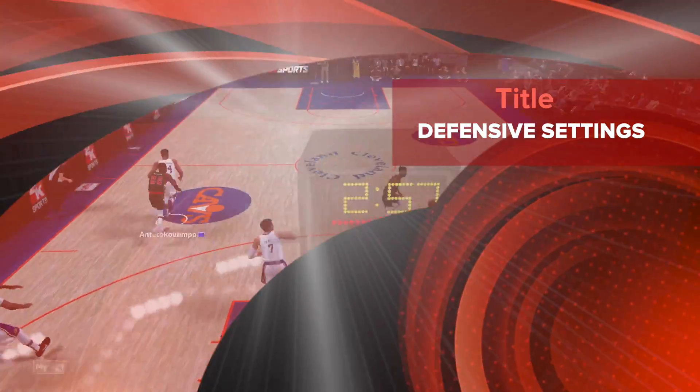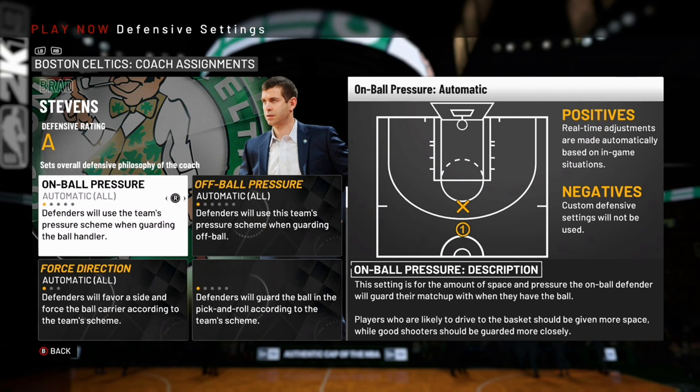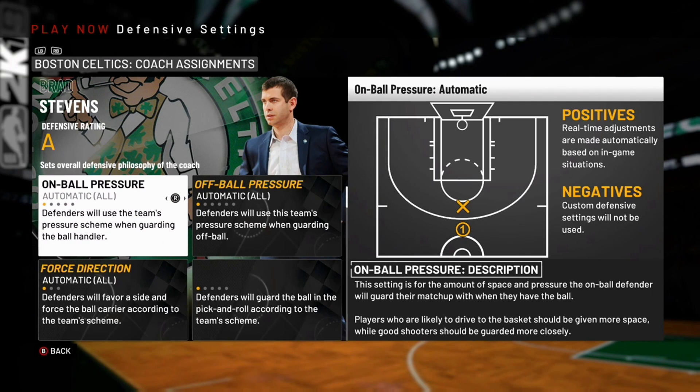The next one is pick-and-roll defense, but I'll get more into that in the video. So these are the defensive settings we're going to use to get the most out of the CPU. For those of you who don't know what these settings mean or why I use them, you're going to have to go watch the last two videos I posted.